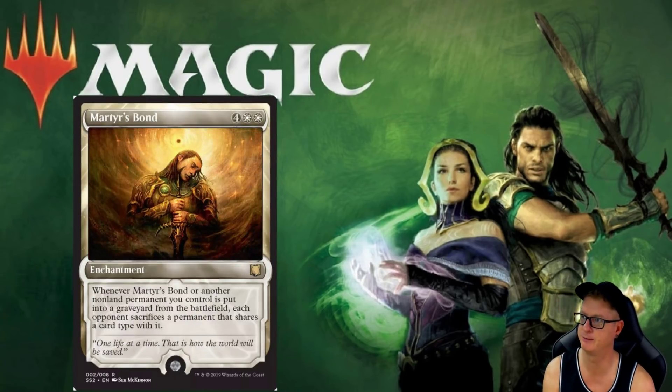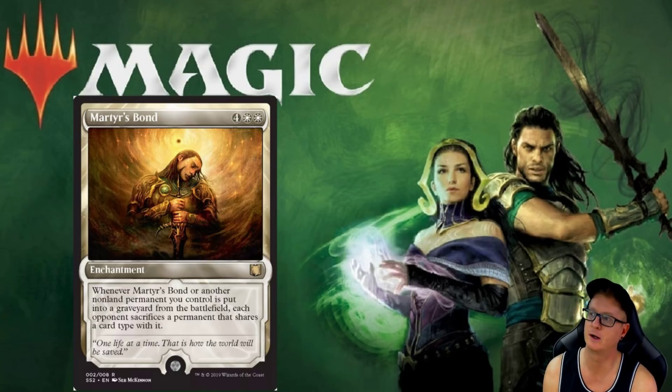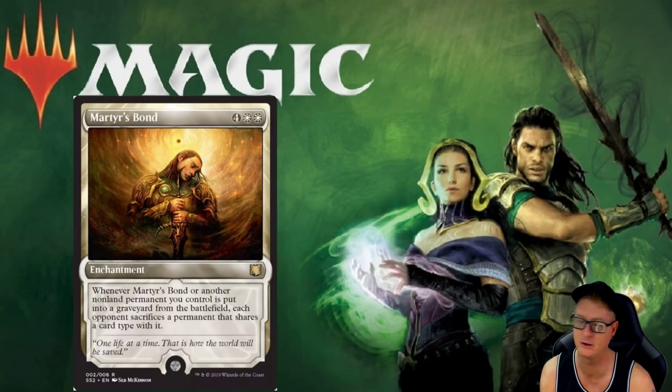Martyr's Bond — this is the only one I know the price of simply because I just looked it up right before. It's like $11 to $12 right now for the original version. Martyr's Bond is a six-drop enchantment: when Martyr's Bond or another non-land permanent you control is put into a graveyard from the battlefield, each opponent sacrifices a permanent that shares a card type with it. That's pretty cool — whenever you're down, your opponent is going to be down too. I can definitely see this getting hefty play in Commander. Any card is really well in Commander if it affects each opponent.